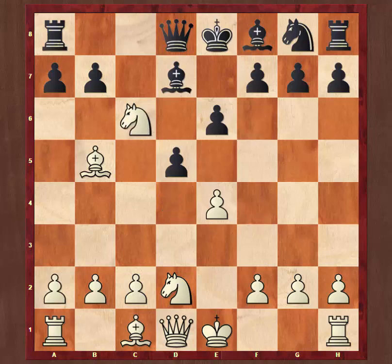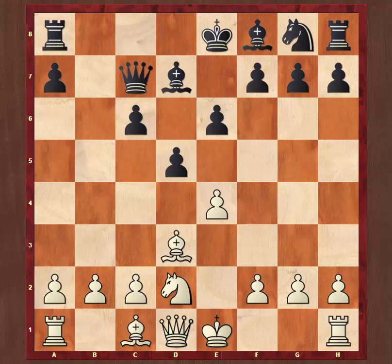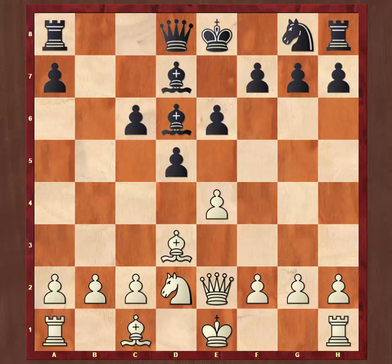After b takes c6, black reinforces his centre, but white is quite happy to drop the bishop back to d3 and obtains a pretty nice position by doing so. Howe plays queen to c7. This has been seen many times — quite an OK variation for black. You can choose between playing queen c7 or maybe putting the bishop on d6, which may transpose to the game, but it may not, as black could play knight e7 instead of queen c7.